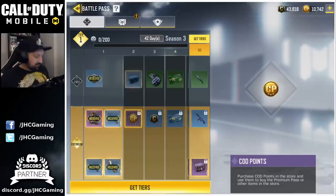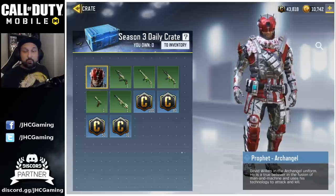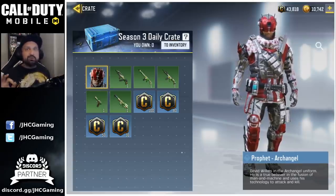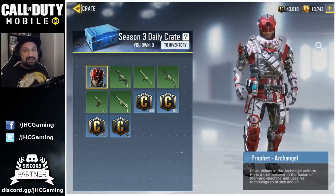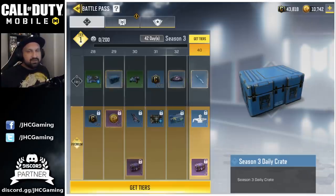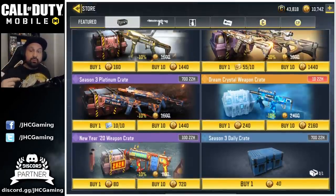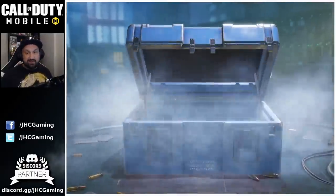I didn't lie about the daily crates — I posted a video on the free-to-play battle pass. You will get the Prophet Archangel daily crates. Some guys said in the comments I was lying and it's impossible they'd give that skin for free, but it is here. We're gonna have a few of these blue crates in the free-to-play battle pass until tier 50, probably around 10 crates. If you have COD points you can also buy one of these every day — let's buy one and see if we can get lucky.